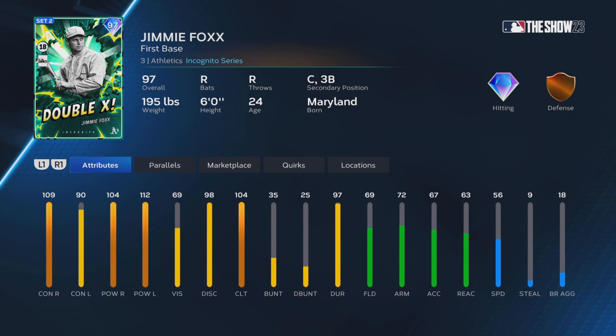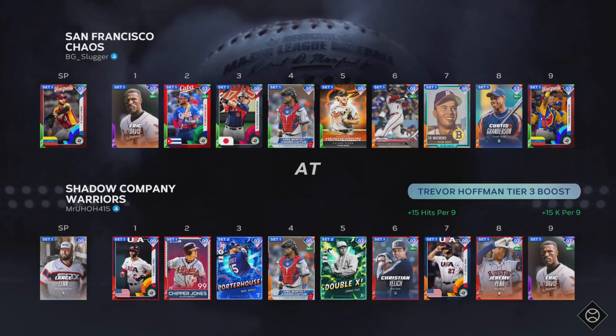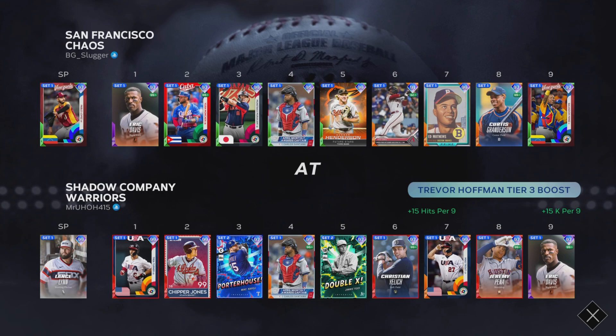I'm actually going to be debuting two of them, and this one's going to be 97 Jimmy Fox as well. I really like Jimmy Fox cards in years past — last year I think he was a program reward and I was an absolute menace with Jimmy Fox. I think he was my go-to third baseman, or I had him behind the plate, and he was just absolutely smashing everything. You can see the stats: 109-104 against righties, 91-104 clutch, 69 fielding, 72 arm strength, 56 speed. He's going to be our first baseman. The lineup is going to be Trey, Chipper, Napoli, Santana, Jimmy Fox, Yelich, Trout, Pena, and Davis.